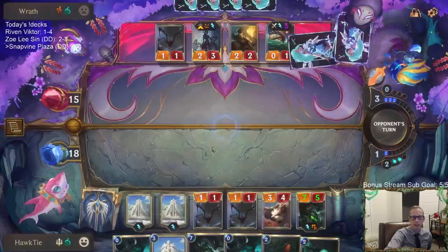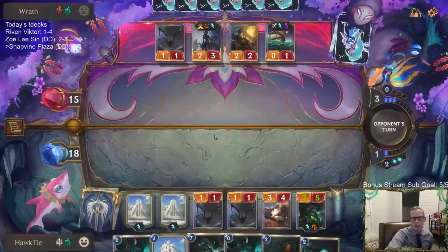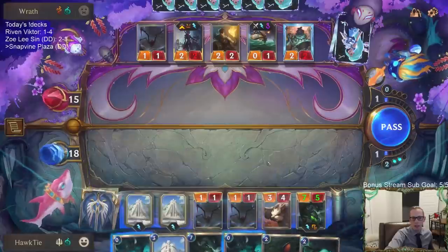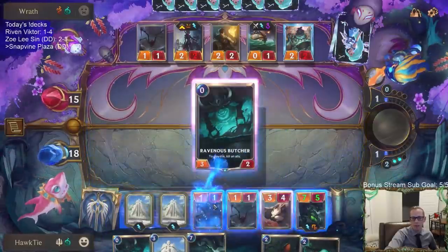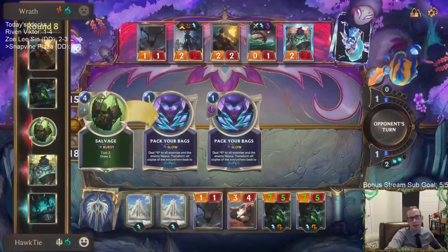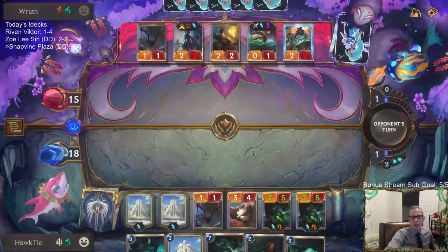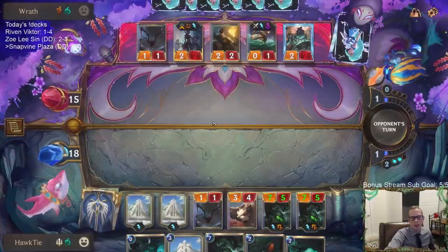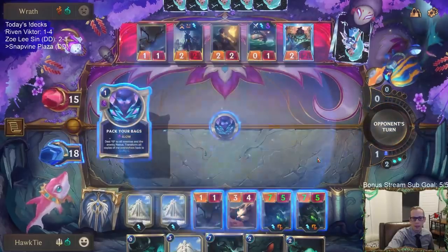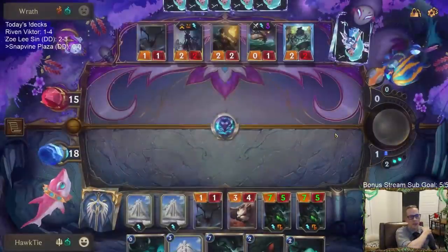Oh, double Pack Your Bags gone — I didn't realize they cast three of those things already; I thought they'd only cast two. They're about to go all Pack Your Bags on me — this could be bad. I forgot about a Go Hard they played. They have to have it — there's a one-mana card so they have it. We take six, puts us down to twelve, then down to five. The Overgrown Snapvine plan didn't really work. I thought it was only two but it was three.